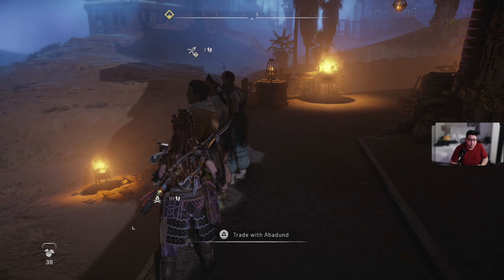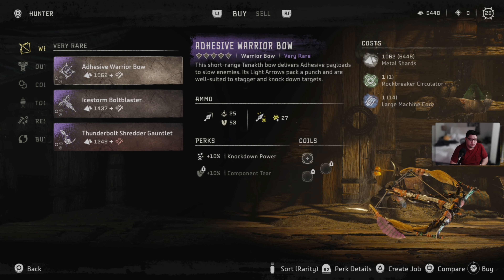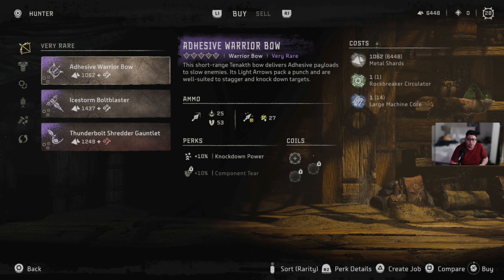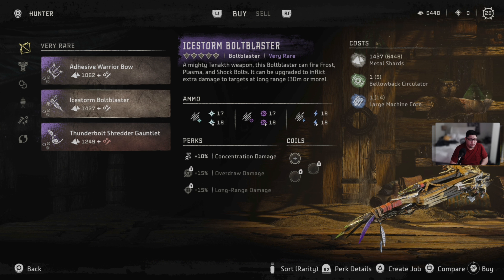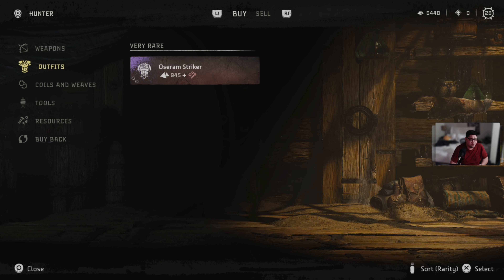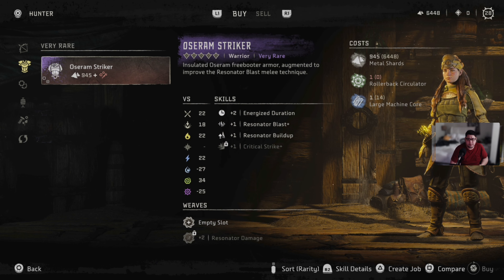I need to buy weapons, actually. What is this? Thunderbolt shredder gauntlet — this versatile one with shock and piercing shredders that inflict extra damage to targets at long range, 30 meters or more. We got the ice storm — yeah, that's the warrior bow. We're fine.